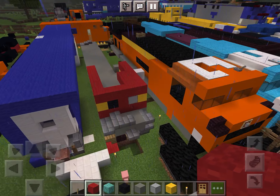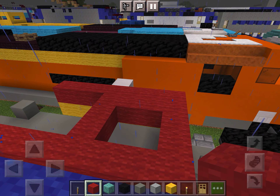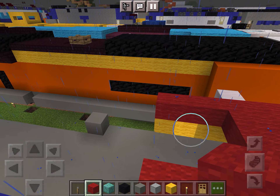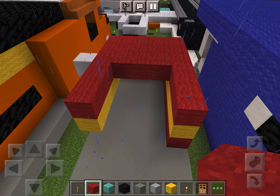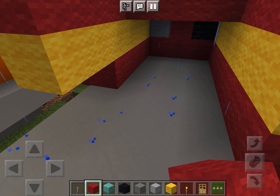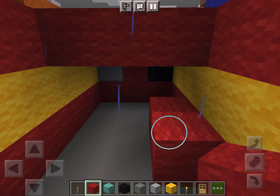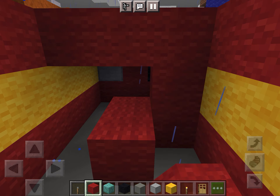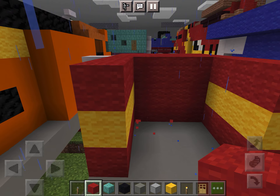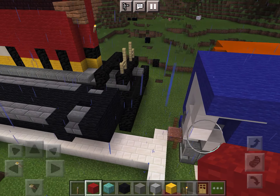We add — how many blocks? Just put this: one, two, three. Three blocks. Just three blocks: one, two, three. We add, and we cut. Yeah, I think I have it in red.